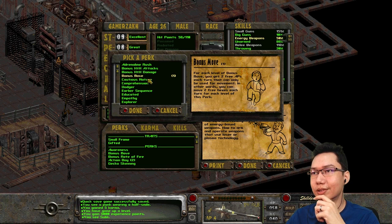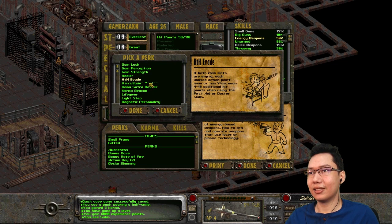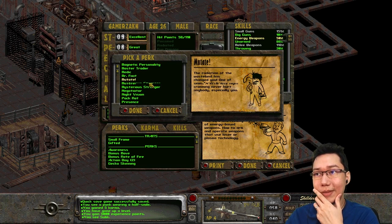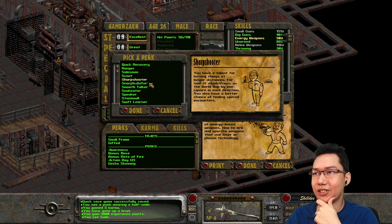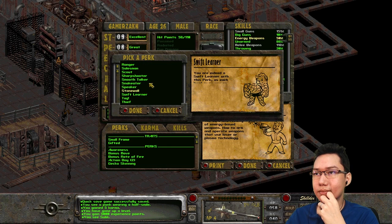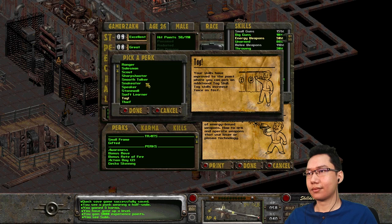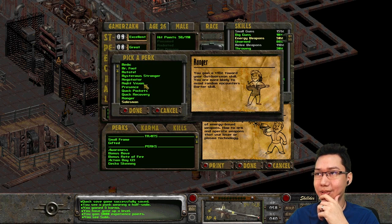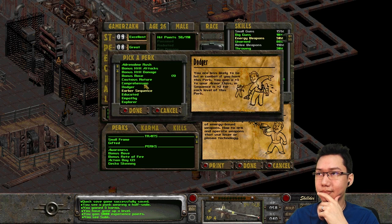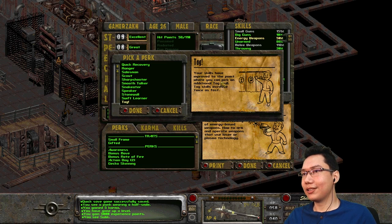Anything new here — bonus move, cautious nature, comprehension, empathy, explorer, gain charisma, intelligence, luck, perceptions, strength, healer, lifekeeper, light step, magnetic person, master trader, medic, mutate, pockets, quick recovery, ranger, salesman, scout, sharpshooter — talent at shooting things at a distance. There's Tag. If we go Tag, it basically means that skill goes up twice as fast. I think that's what I want — I want to tag energy weapons and just boost it up. Your skills have improved to the point where you can pick an additional tag skill — tag skills increase twice as fast. Done.